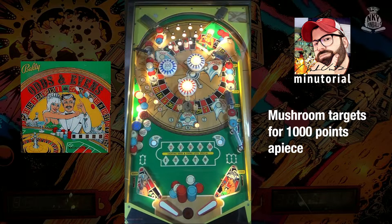If you hit the little mushroom targets here on the left, these are worth 1,000 apiece. If you happen to collect all your numbers, the candy cane lane will open up at the top, which will award you 5,000 points and an add-a-ball.